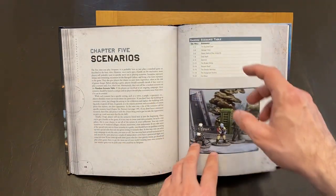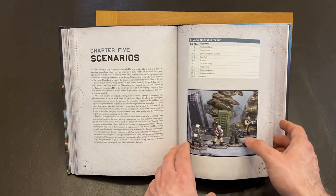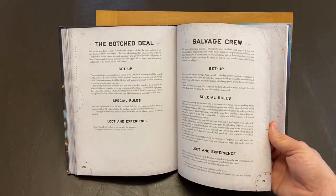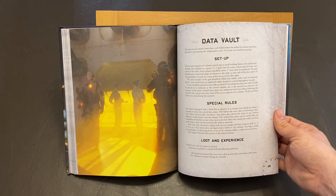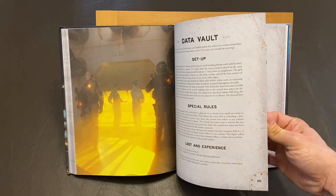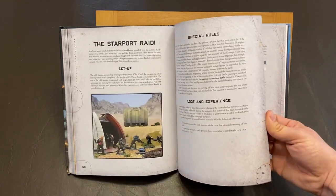Next up we have the scenarios. There are 10 of them. You and your opponent can either mutually decide which one to play or roll for the game randomly. There is a good amount of variety here but these missions are all about collecting treasure. There is a new type of treasure called data which you will want to take a hack or codebreaker with you to help you get. This means that there is both physical and data loot up for grabs.